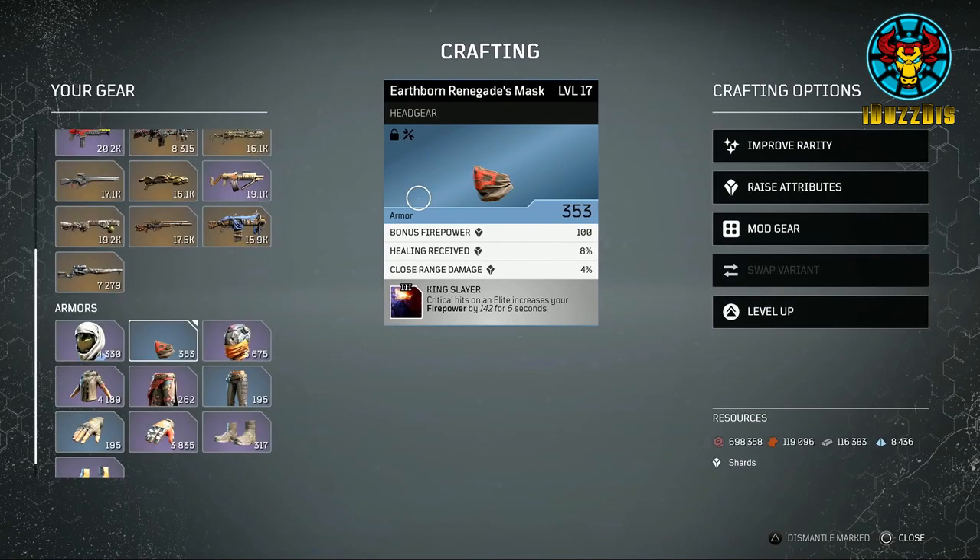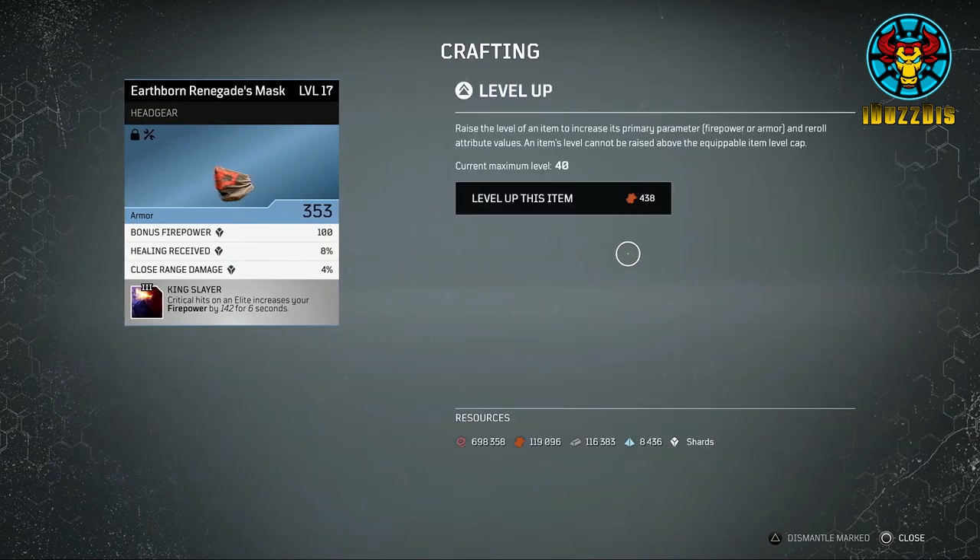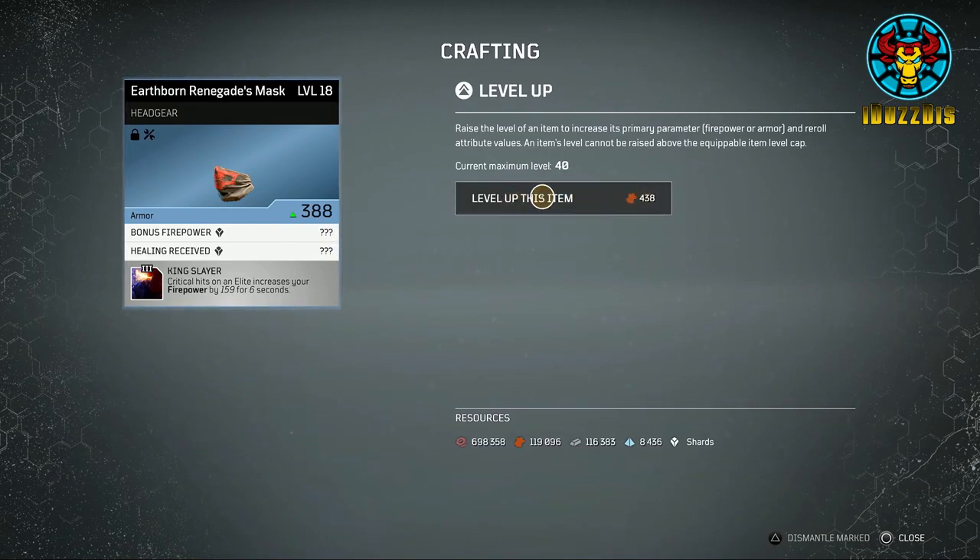As you can see, on blue rarity it costs leather to upgrade the level of the item. Once you improve its rarity to purple, it will start to cost titanium to level.